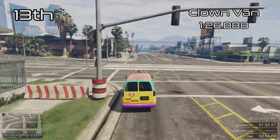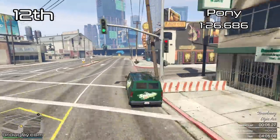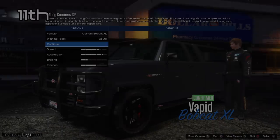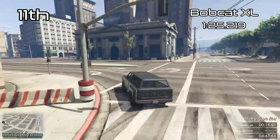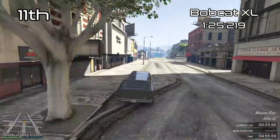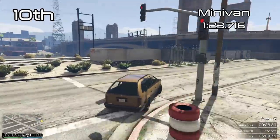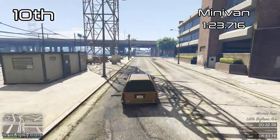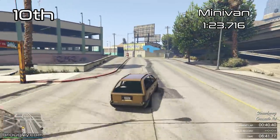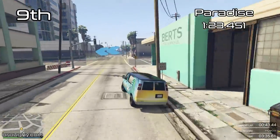The Surfer is the slowest fully upgradable raceable vehicle in the game — it's slower than a lot of vehicles that aren't even upgraded. The Pony gets a 1:26 without upgrades, and that's significantly over 20 seconds per lap quicker than the Surfer. Things like the Taco Van and the Camper can't be upgraded and they're still quicker than a Surfer that does get engine, transmission, turbo, and brake upgrades. The only vehicles that get performance upgrades and are slower than the Surfer are the Half-Track, the Chernobog, and the TM02 Khanjali — the slowest fully upgradable vehicle in the game.